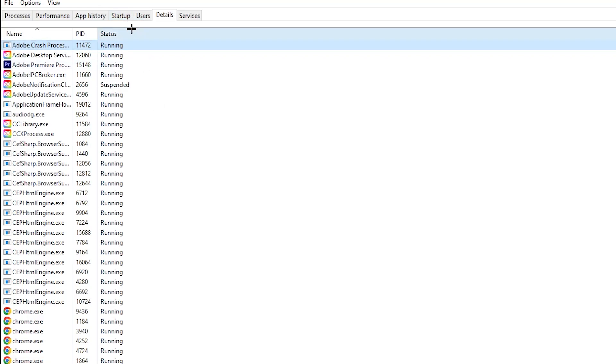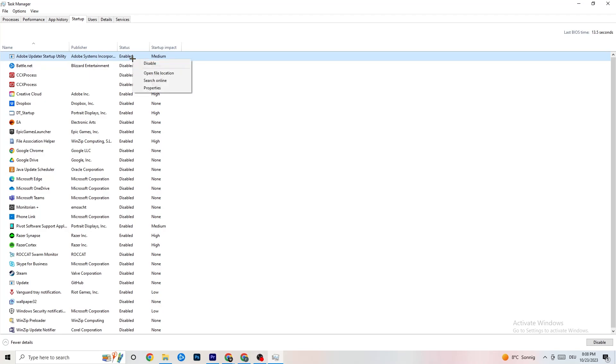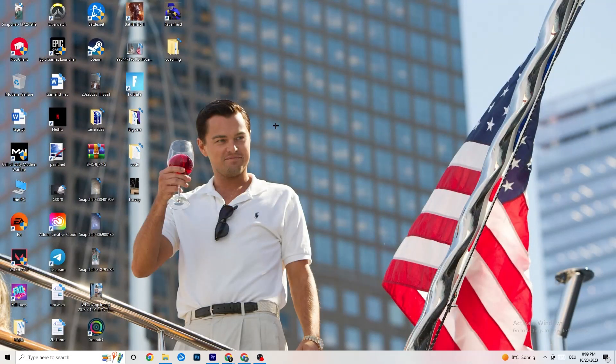Next, go to the Startup tab in Task Manager. Disable every single program that auto-starts in the background to decrease CPU and GPU usage. You don't need most of these running while gaming. Right-click each one and select Disable. Once you're done, close Task Manager.